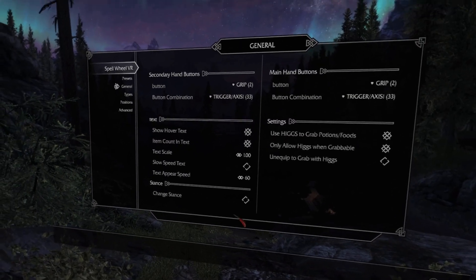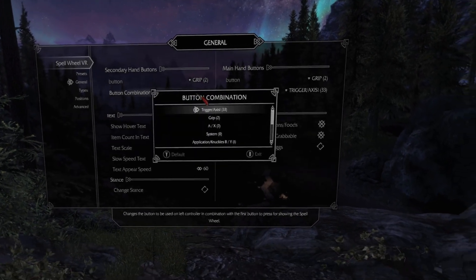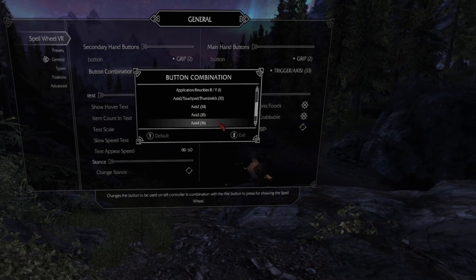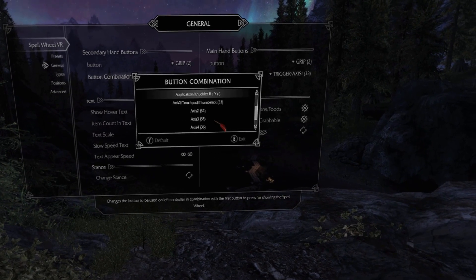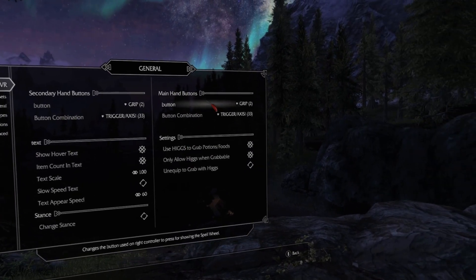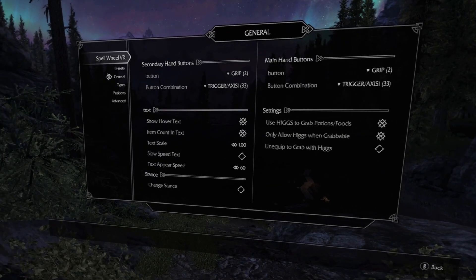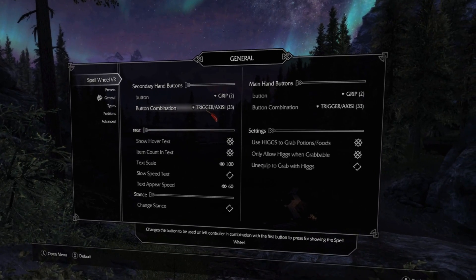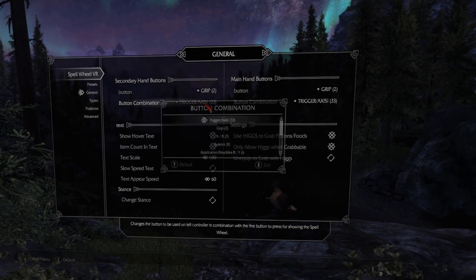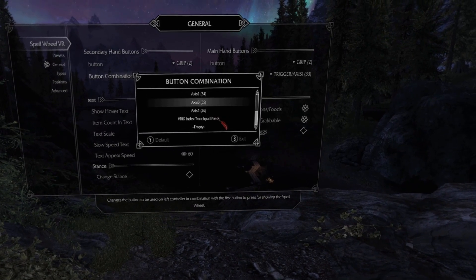By default you need to press the grip and trigger buttons. Importantly, you can select the behavior of the buttons to either pass through the original button by selecting the buttons and leaving the second button empty, or you can select the same button or another one as the second button, which means that while it or the combination is pressed it does not get passed through to Skyrim.